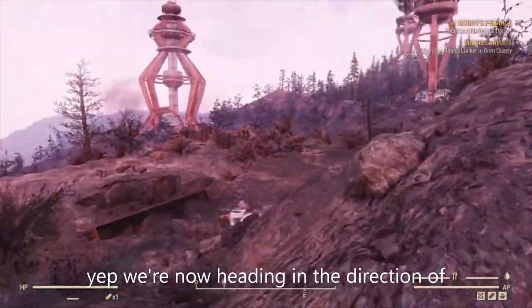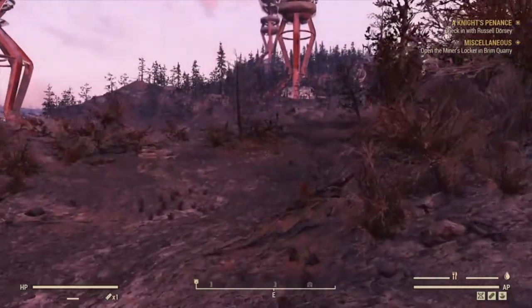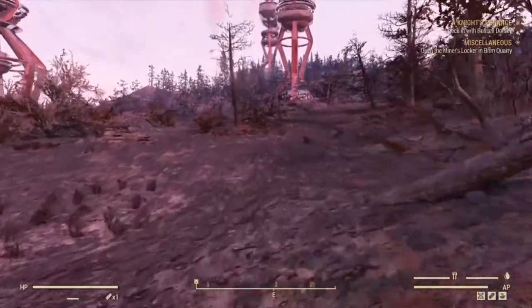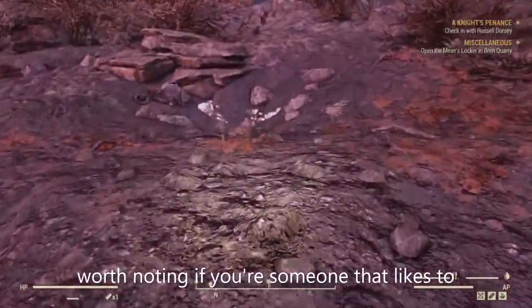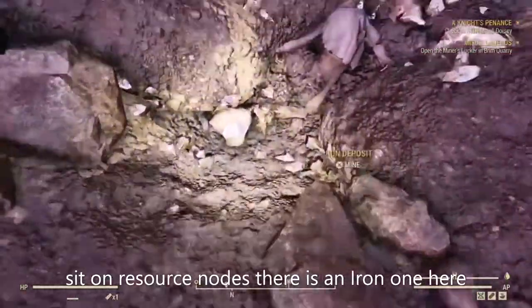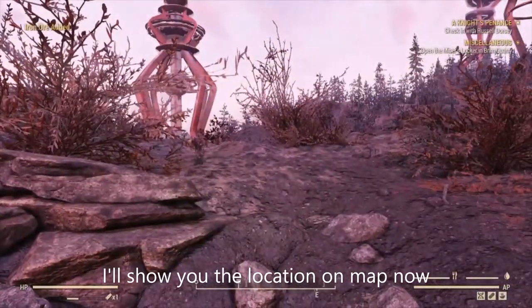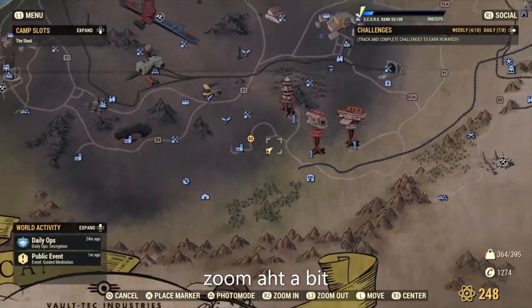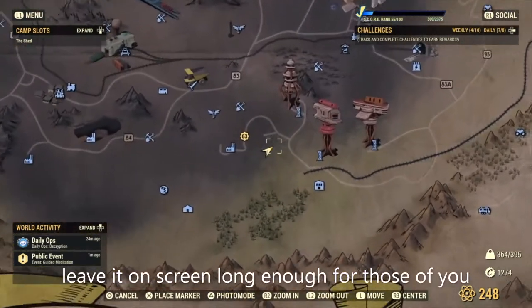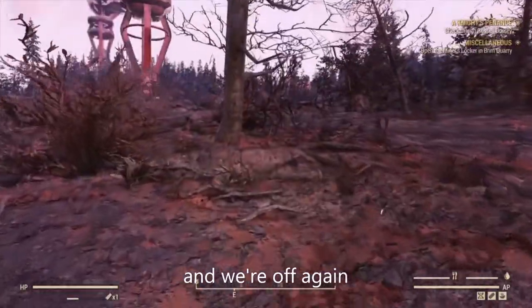Now we're heading in the direction of the tower to the east. Worth noting — if you're someone that likes to sit on resource nodes, there is an iron one here which equates to steel. I'll show you the location on the map now — right about there. I'll leave it on screen long enough for those of you to pause it and find the location, and we're off again.